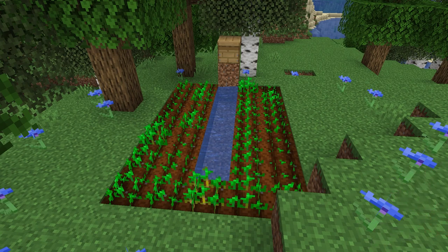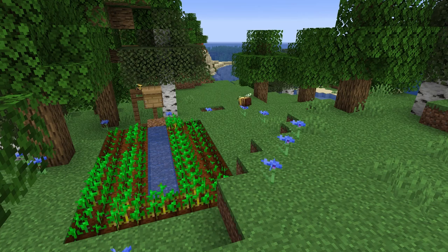Pretty much the first thing they showed off was at the very beginning — the bee nest — and that is where the bees will go inside. Of course we can't see inside in the actual game, but we do know the bees go inside there and that is where you can get honey and honeycomb.